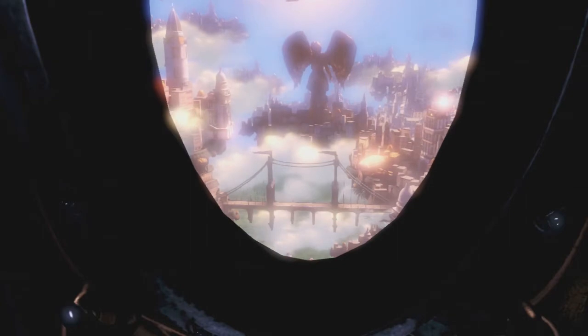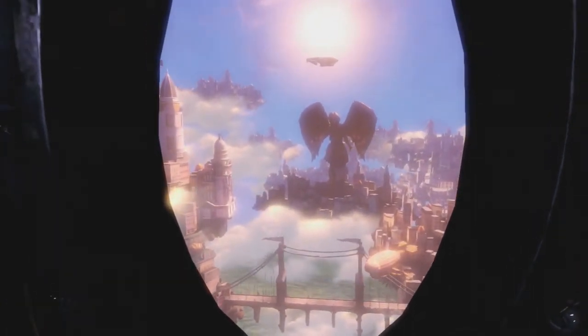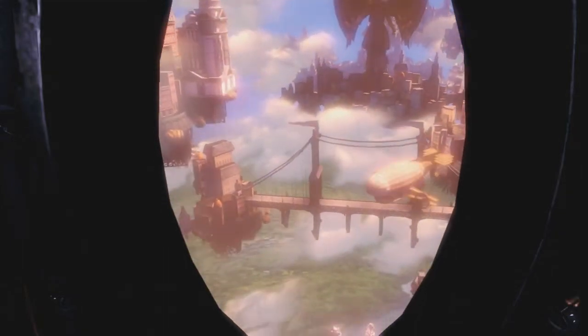This introduction, just like Bioshock, leads you to the very first time you enter and see the great city of Columbia. Columbia is beautiful — the color palette they use for it is a perfect fit. It's cool to look around and see yourself in the clouds and watch the various parts of the city float around you, but be warned if you easily get motion sickness. The designers do a great job of creating a city that's alive and thriving.